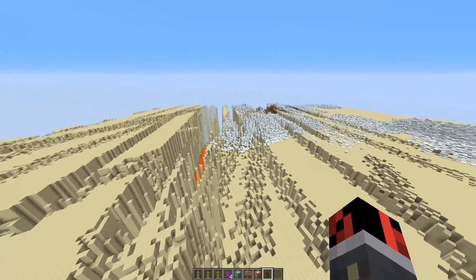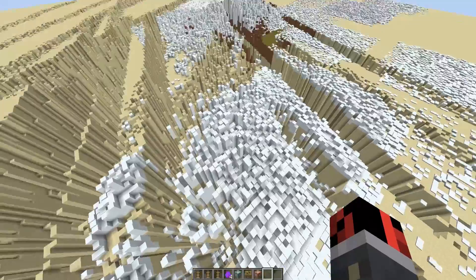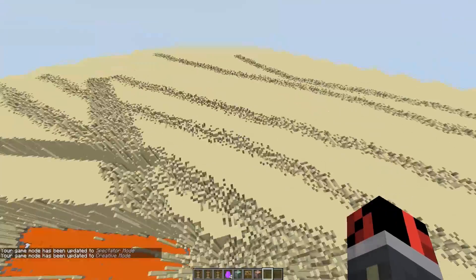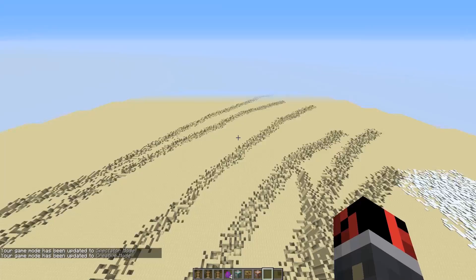This is what remains from using this command in your world. Look at the snow that generated thanks to the blizzard item. This is what happens when you have an earthquake, and these other things here are the paths left by my tornadoes.